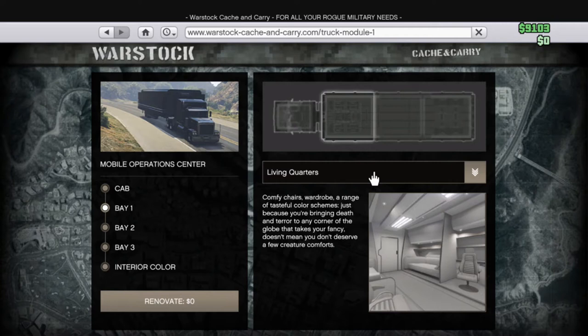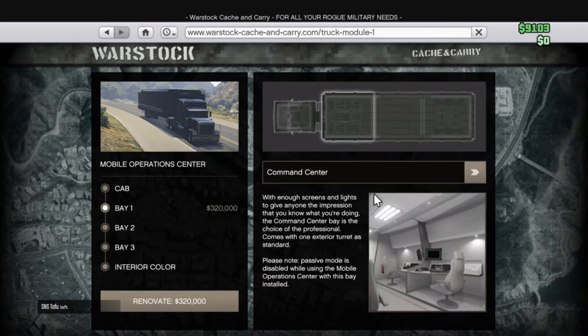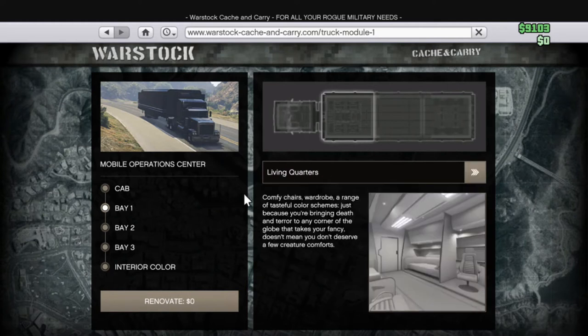There's a range of useful color schemes. The in-game character says: 'Just because you're bringing death and terror to any corner of the globe that takes your fancy doesn't mean you don't deserve a few creature comforts.' So basically I think this bay is like a sitting area where you can chill out, and then there's also an exterior turret that you can use and command from in there.